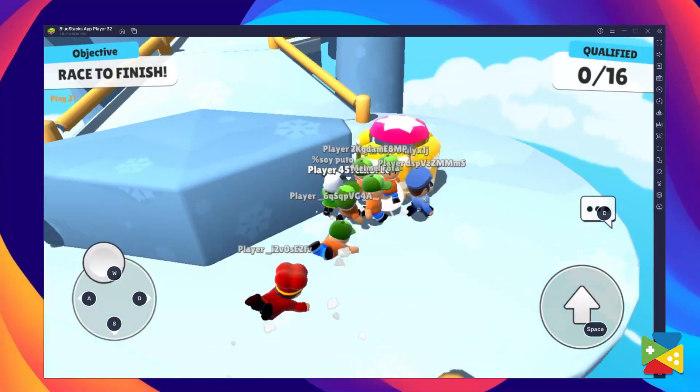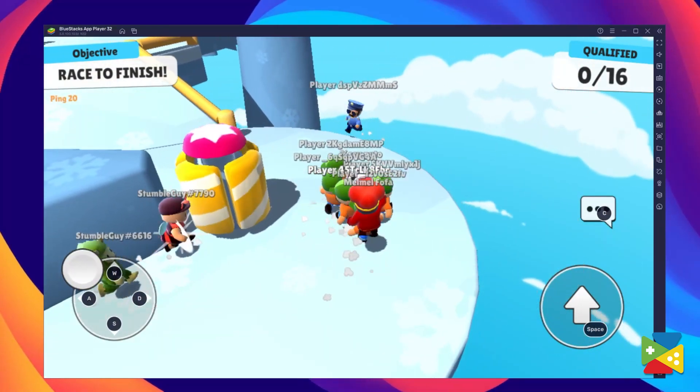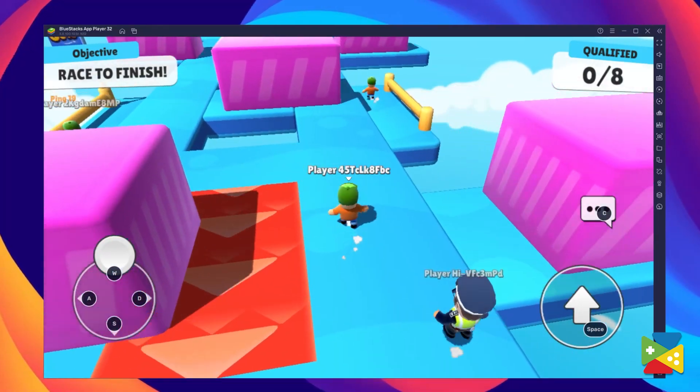StumbleGuys is an action game that brings you fantastic fun and an interesting knockout battle royale, allowing you to play with many of your friends through its multiple modes until a winner emerges.